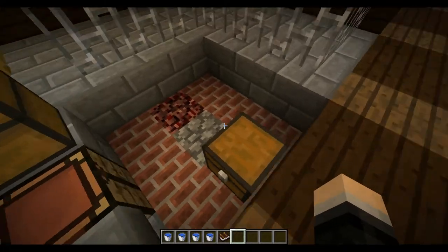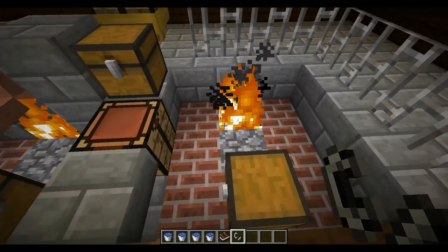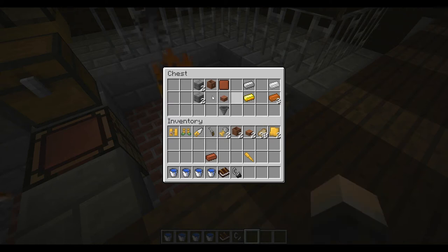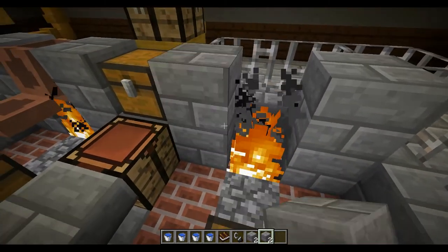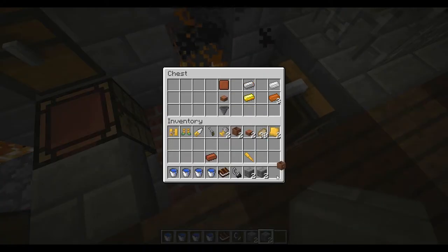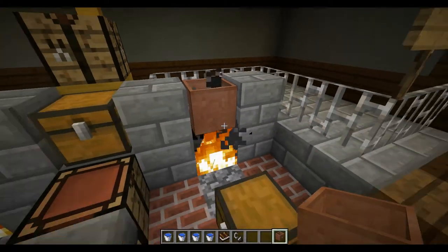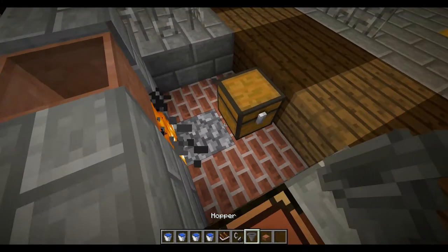Let's build one from scratch so you can see how it's made. First, take a flint and steel and right-click on a rack to get some fire — that's used to heat the crucible. Then add the support frames — they're not necessary but look good aesthetically. Place the crucible, heat it up, add a hopper and a mold; the hopper leads into this chest.